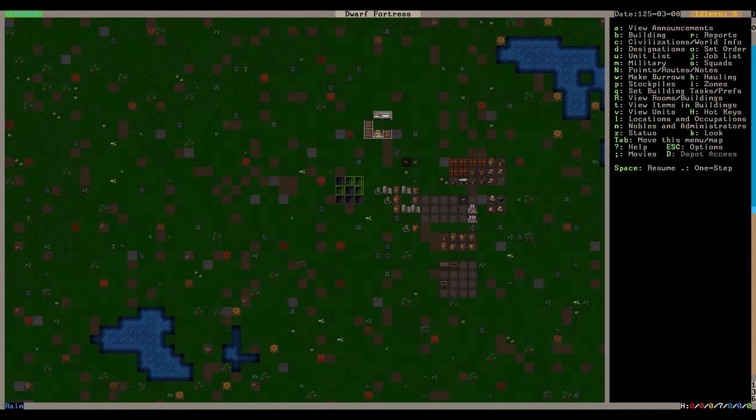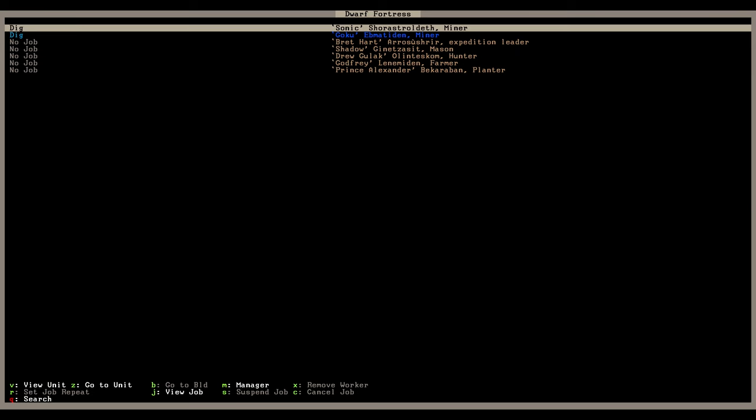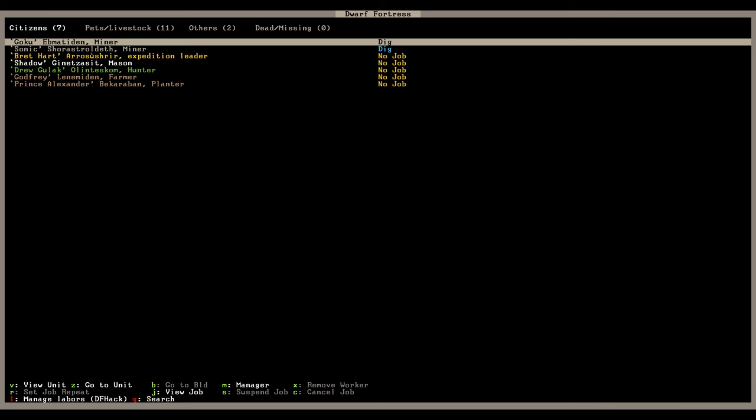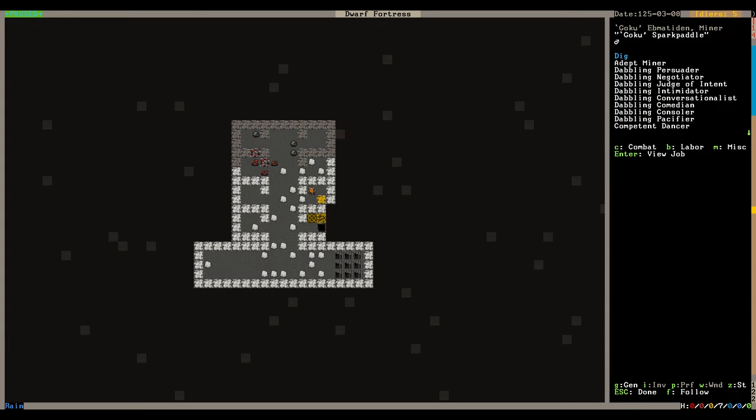We're digging out the individual bedrooms and making our proper base down here. I wanted to look at the job detail stuff - go to the unit list with U, hover over the unit you want, and hit Z to go to that unit. Goku is an adept miner, dabbling persuader, negotiator, judge of intent, intimidator, conversationalist, comedian, consoler, pacifier, and a competent dancer.